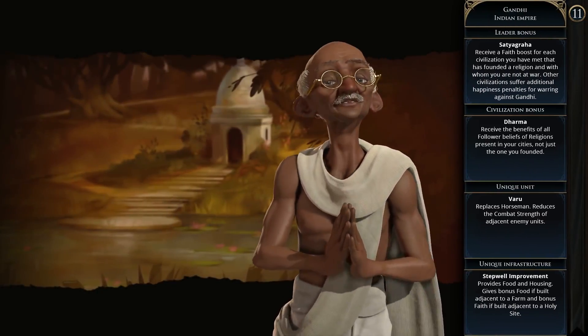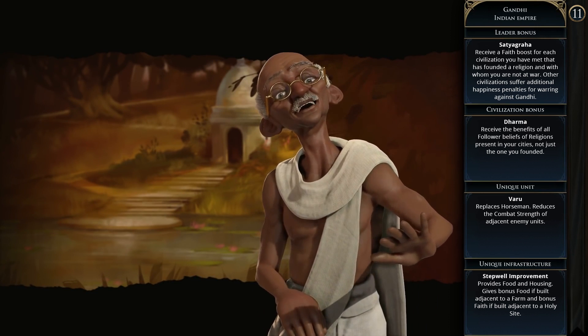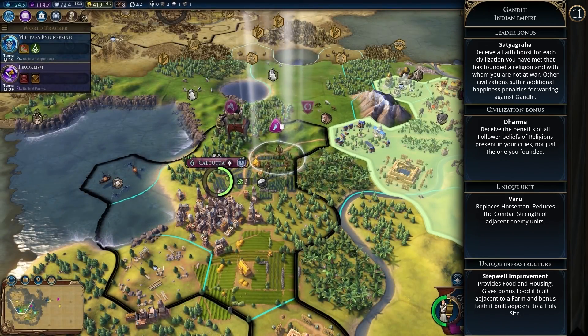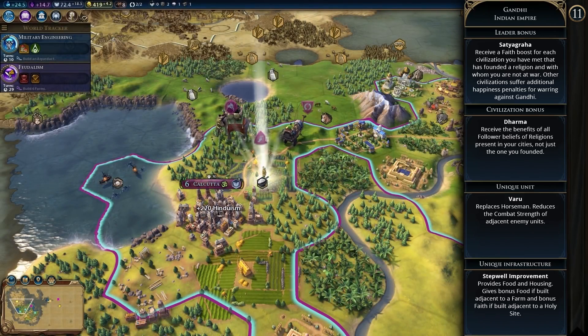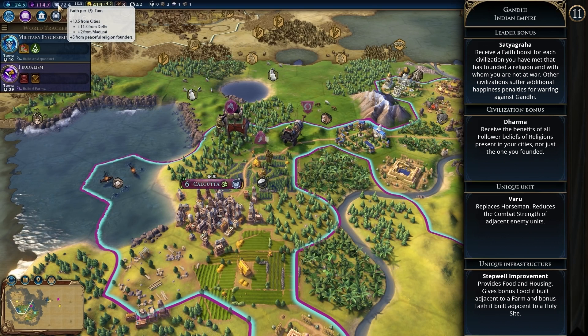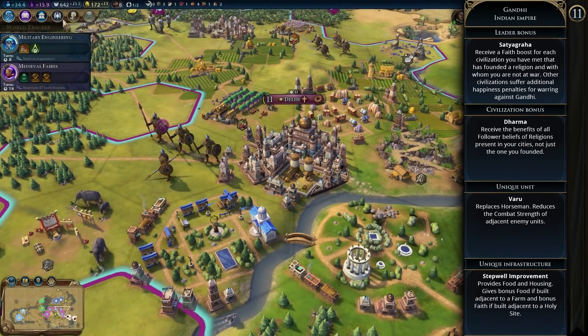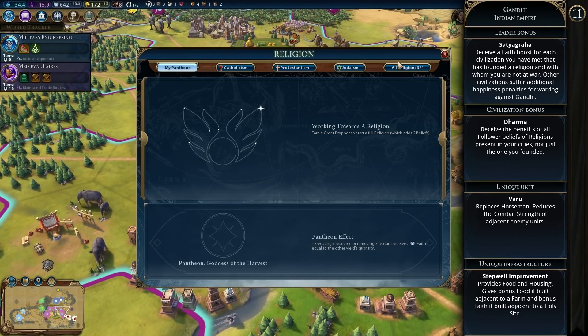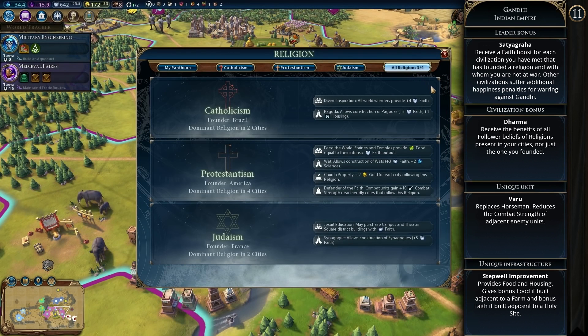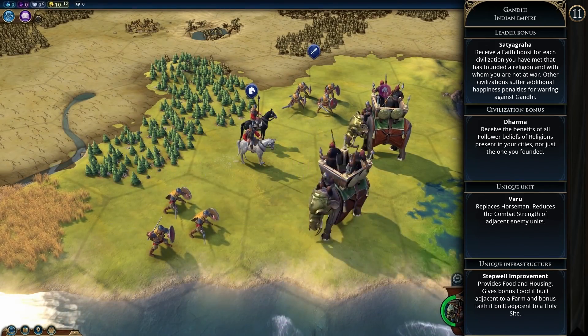Then we have the Indian Empire under Gandhi. The leader bonus is Satyagraha — you receive faith boosts for each civilization you've met that has founded a religion and with whom you are not at war, and other civilizations suffer additional happiness penalties for warring against Gandhi. The permanent civilization bonus is Dharma, receiving the benefits of all follower beliefs of religions present in your cities, not just the ones you founded. The Varu is the unique unit, replacing the horseman and reducing the combat strength of adjacent enemy units. The Stepwell improvement provides food and housing, with bonus food adjacent to a farm and bonus faith adjacent to a holy site.